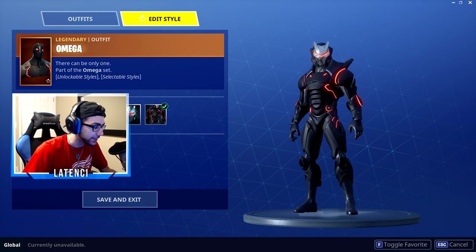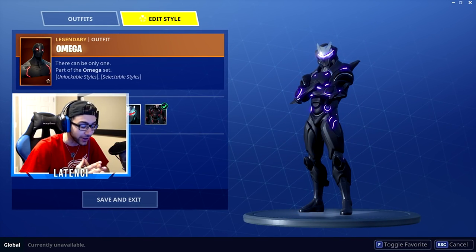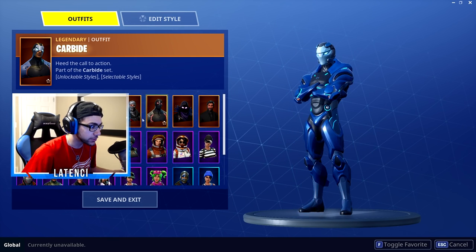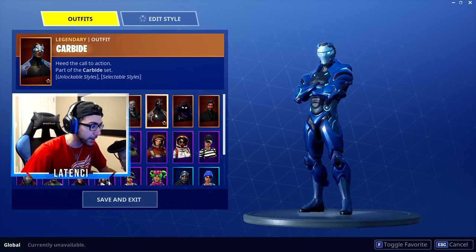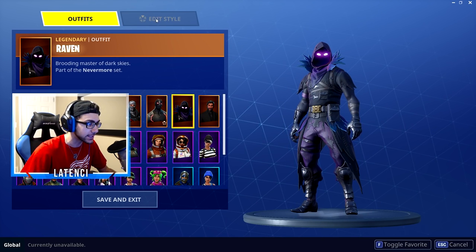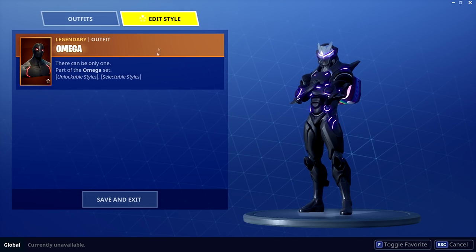For the Omega and Carbide skins, you can change the light colors. This is the sickest thing I've ever seen for skins. It's only with Carbide and Omega, not really any other skin. If you go to your skin section, you can see it says 'Edit Style' — all you have to do is click on that.